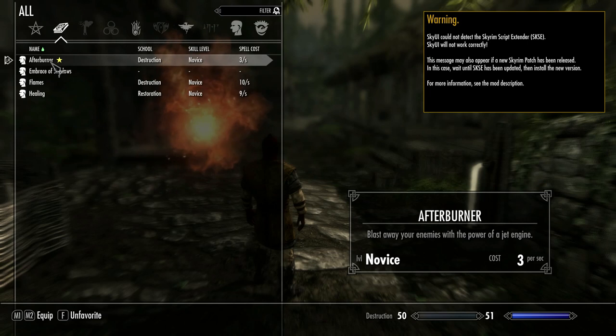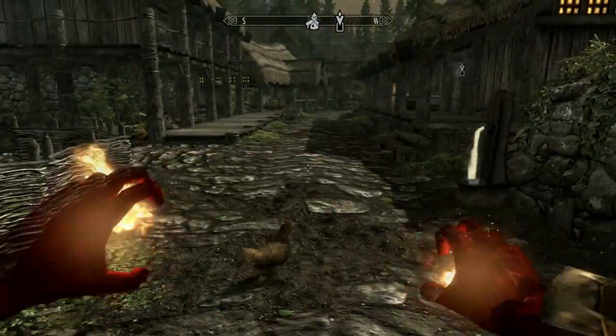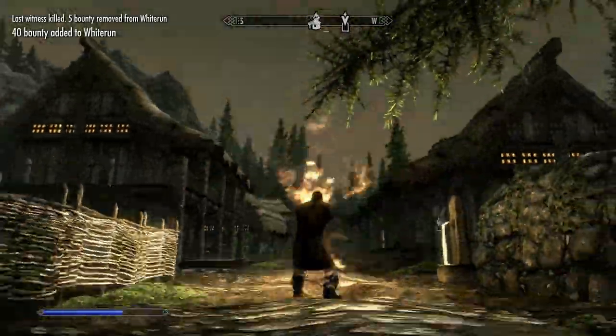Last up today we have the Afterburner spell. As the description says: 'Blast away your enemies with the power of a jet engine.' You'll find the tome in the Sleeping Giant Inn in Riverwood. I have to admit it's very, very powerful — I tested it myself using a chicken, which went flying. I got a bounty for killing a chicken, but it's quite powerful.